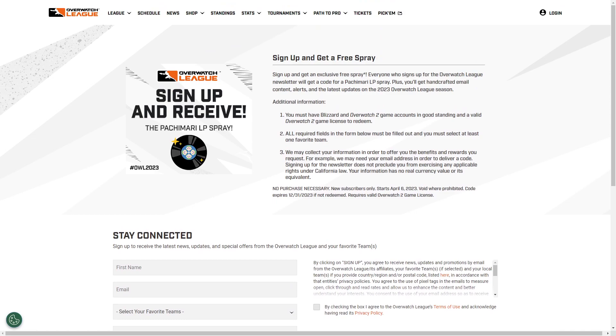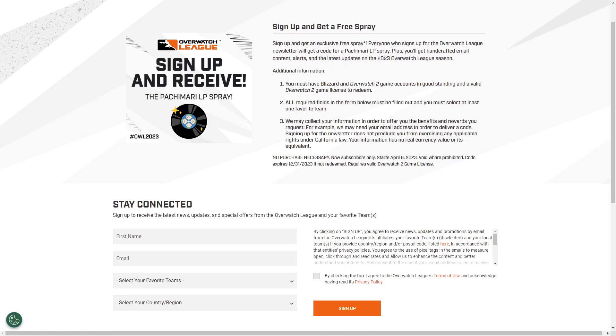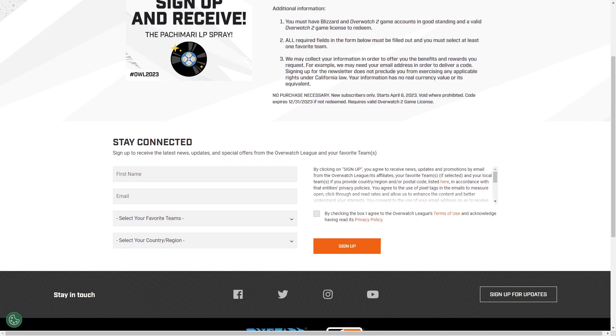Obviously you need to have a Battle.net account or a Blizzard account and have the Overwatch 2 game. Once you have that, you want to type in your first name, type in your email address. Don't mess this up — if you type in the wrong email address you're not going to get it. Then select your favorite team and select the country or region that you are in. Once you have done that, click on the box right here, check this box, and then click on sign up.